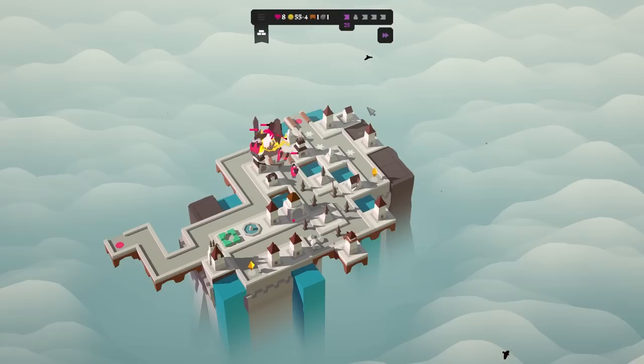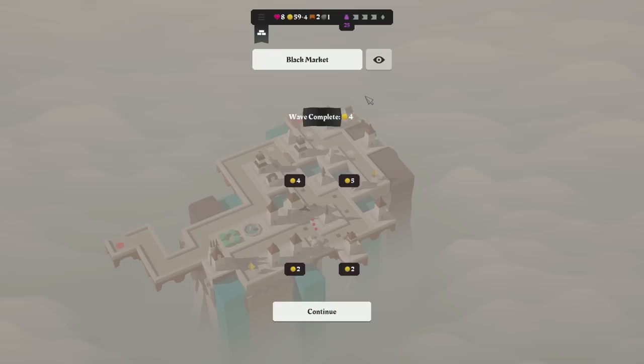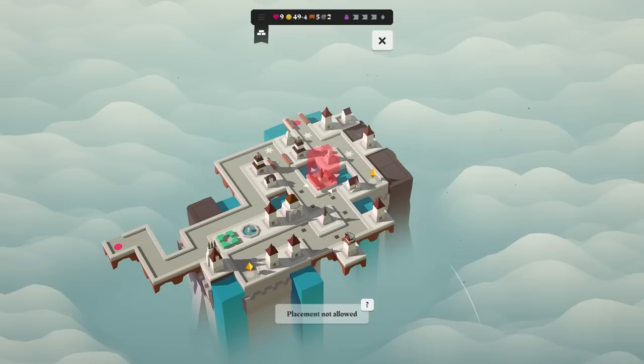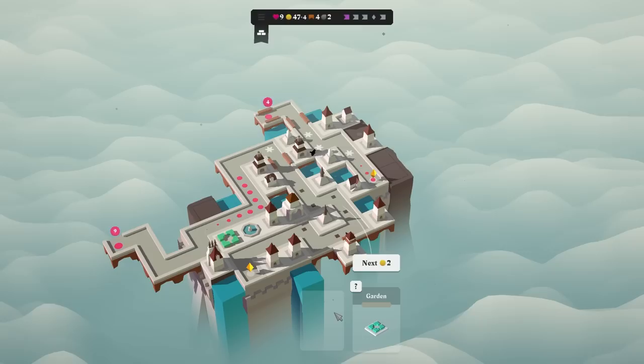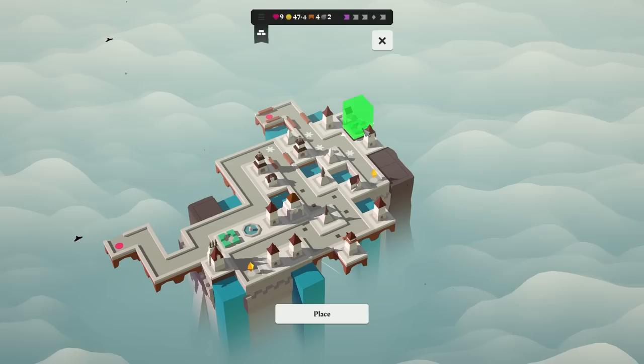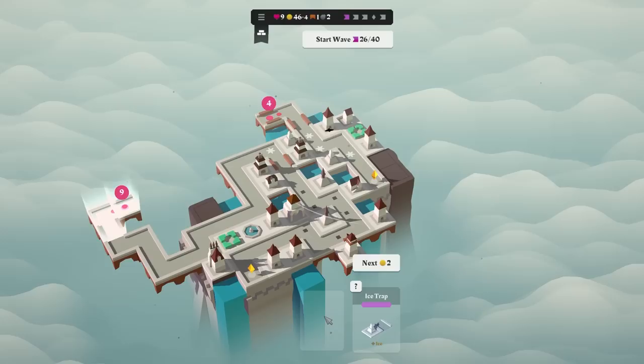I'm just kind of along for the ride at this point. I think we actually have probably the best possible defense we could get. The only immediate problem is I need so many bridges. Put this here — yep, that's perfect. Now I've got four bridges and this. I'll put it wherever — that's like one of the least useful spots in the map.